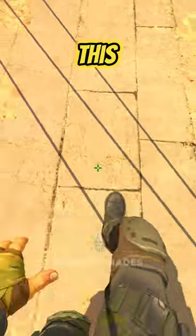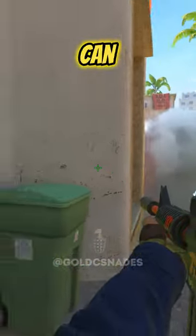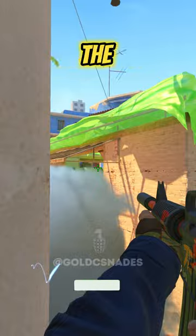So you can hold who enters the site and who climbs into the van. Another good move is this one, for you to retreat to the trash, so you can hold this gap and also advance towards the market.